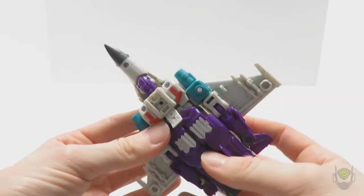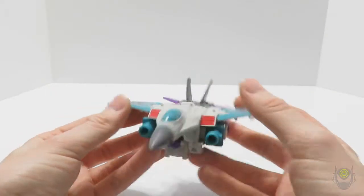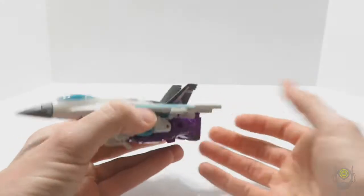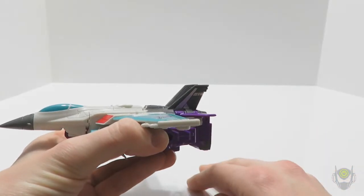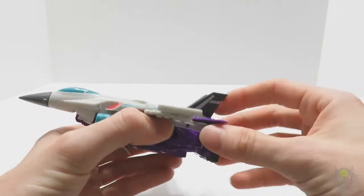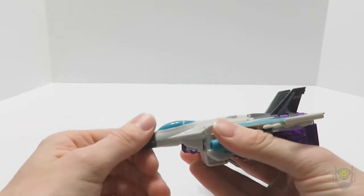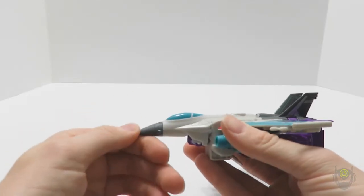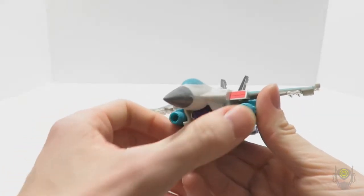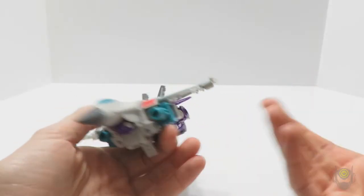There's not much else to say about this guy because outside of the top of the jet mode, on the bottom you've got kibble galore for a deluxe figure, especially with the combination gimmick — Combiner Wars all over again. His partner is coming out in the next wave, which is supposed to combine and make a bigger jet, and I'm assuming that's where he's going to attach right there with these cannons here.